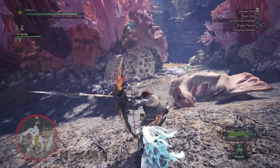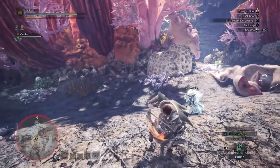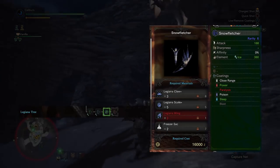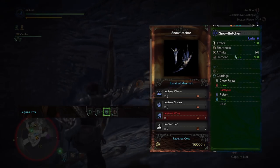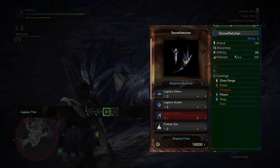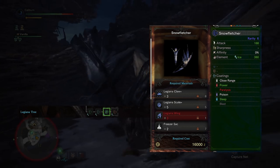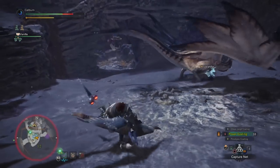The Legiana materials are low rank, but the Paolumu Wings are from high rank. Now you can immediately upgrade this again once you hunt high rank Legiana. Upgrade your Glacial Arrow 2 into a Snow Fletcher by using 3 Legiana Claw Plus, 5 Legiana Scale Plus, 3 Legiana Wing, and 2 Freezer Sack. Now you're situated to take out the remainder of high rank.